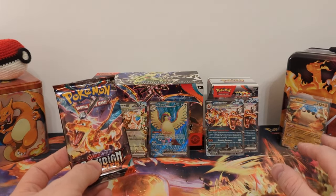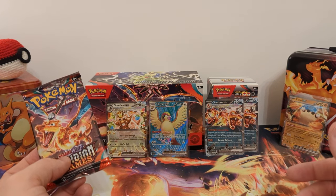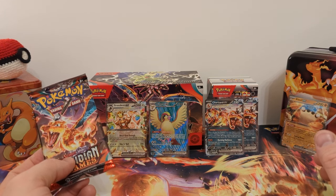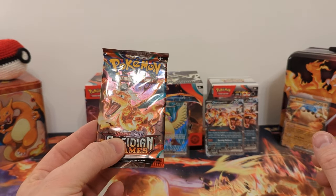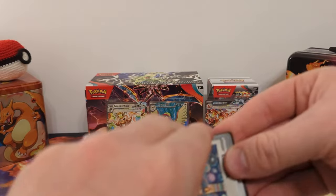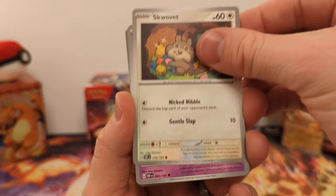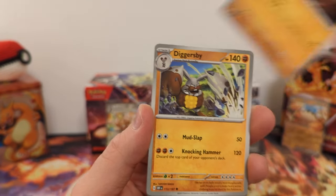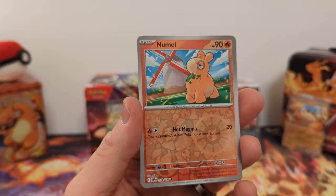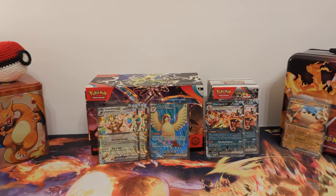This is our last pack. Even if we don't get a hit in here, we did hit one out of three — we have five hits. Still no Illustration Rares or Special Illustration Rares. For our final pack, we have Garchomp, Barboach, Wiglett, Squawkabilly, Solrock, Dugtrio, Diggersby, Reverse Holo Bounsweet, Reverse Holo Nymosa — no Illustration Rares, no Special Illustration Rares — and... Greedent EX. So we got another duplicate. That regular Poppy and Drampa... still haven't pulled, even through all these packs. Those are the two non-Ultra Rare binders still eluding me.